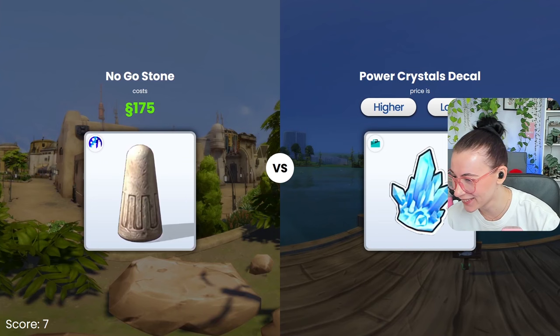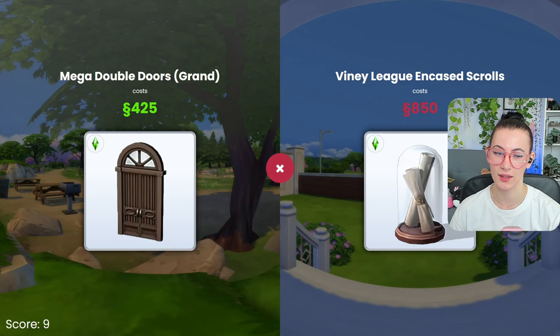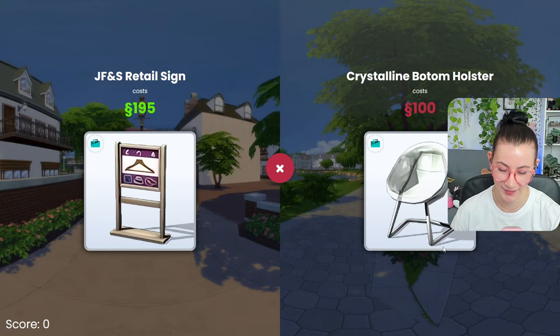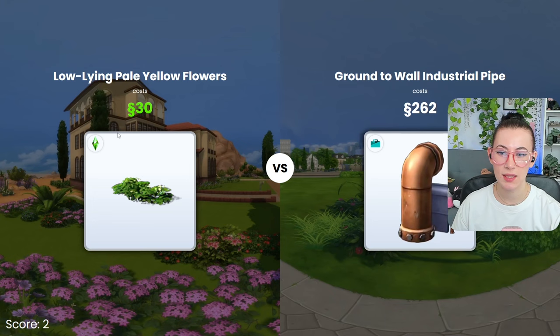Higher. Lower — that was close. Higher? Yeah, okay. Scrolls are lower — no, they are not. Scrolls are expensive. This is what I mean about random things being so expensive. Lower — no. Higher? No. Why am I so bad at this? I was like, this is gonna be easy, all I do is build in the Sims. Apparently I don't pay attention to how much anything costs.